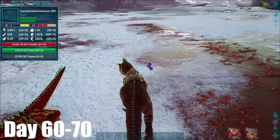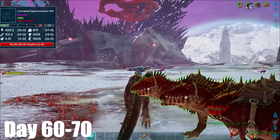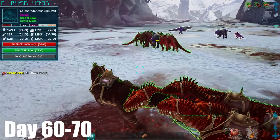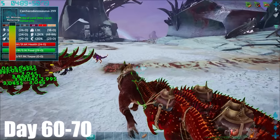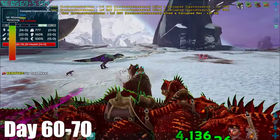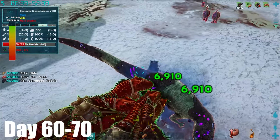And here we are again — I think the titan should still be here. All the Karkars' creatures are here so I'm guessing it is. They destroyed that giga, so let's get rid of this other giga and then we can go into the fight.